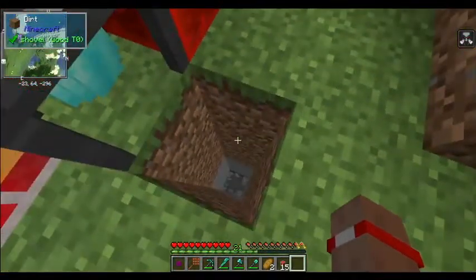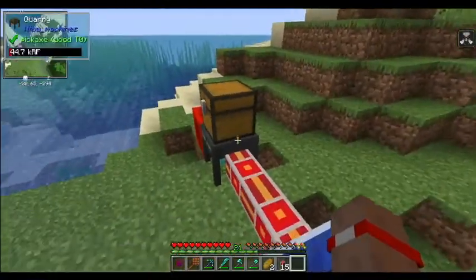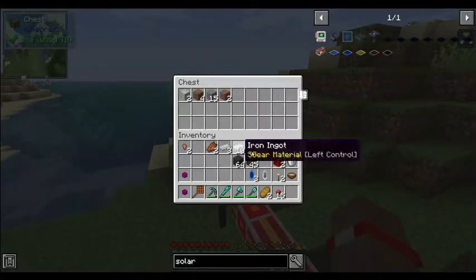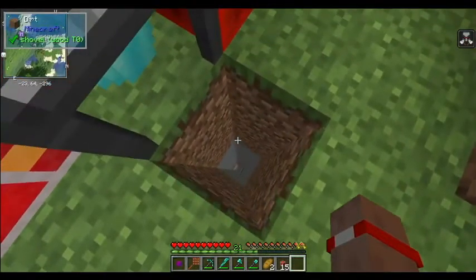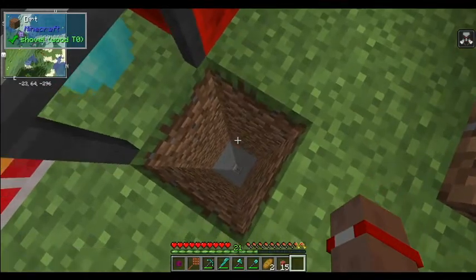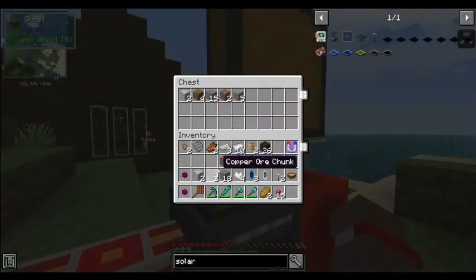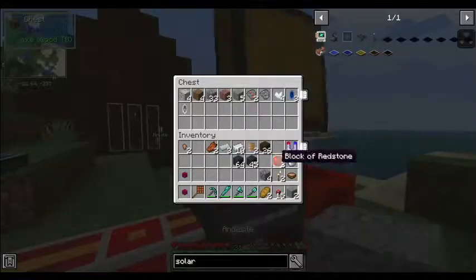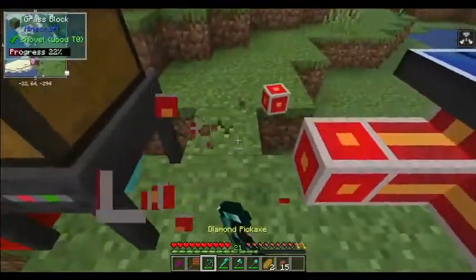It just mines straight down in one area and outputs to this inventory, so you probably have to pipe it out. Not sure I like this. This is all super early game stuff. It only mines straight down in front of it, but I bet it could be useful for a different kind of quarry mining if it's even possible in 1.16.